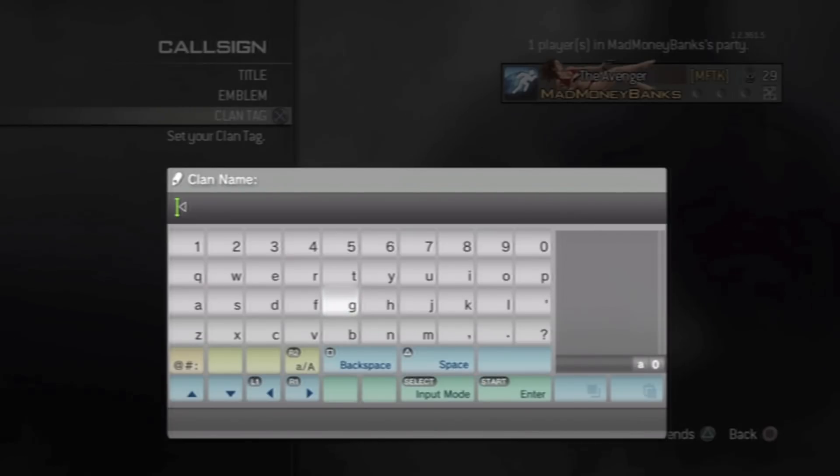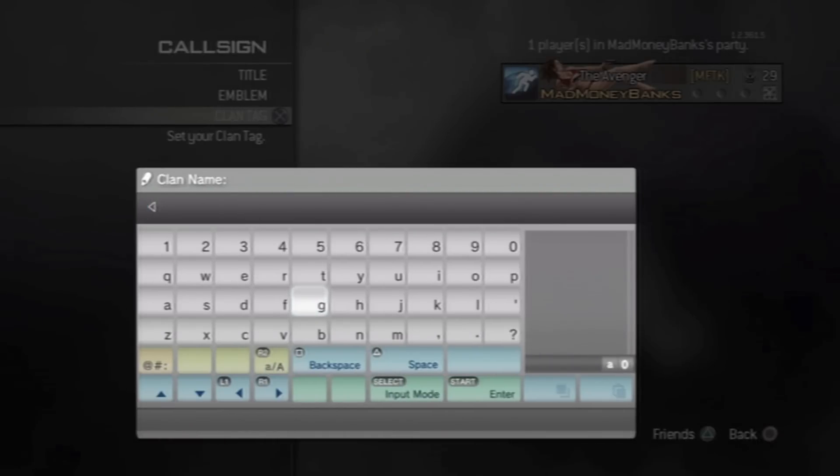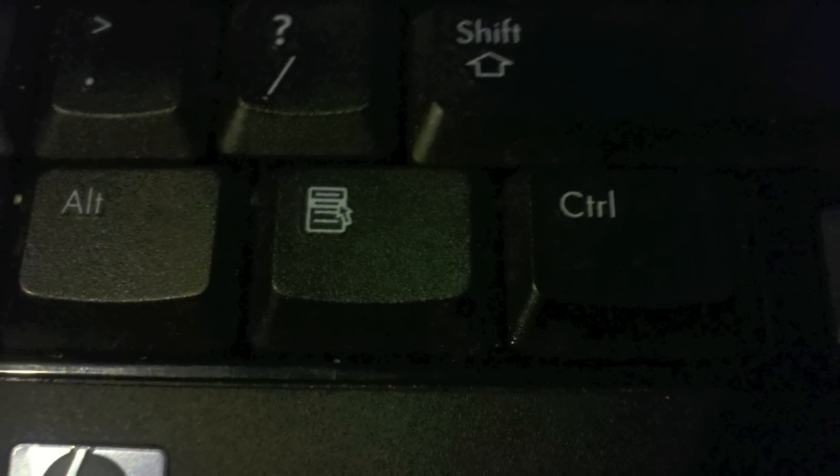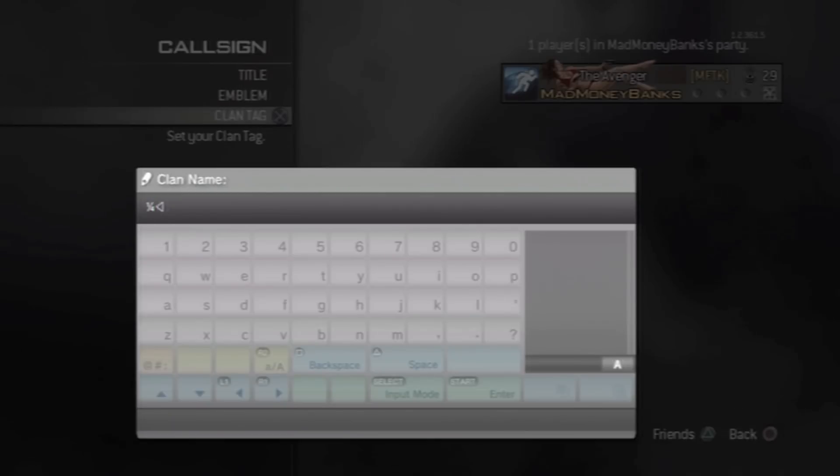Once you have everything erased, set your PS3 controller down and go straight to the keyboard. For some reason the left Control and Alt don't work, but the right side works perfectly. On most American keyboards you have a Control and Alt on the left, then the spacebar, then another Alt and Control on the right. You want to use the right Alt and Control — I'm not sure about Mac keyboards but for a standard HP-style keyboard, use the right side.